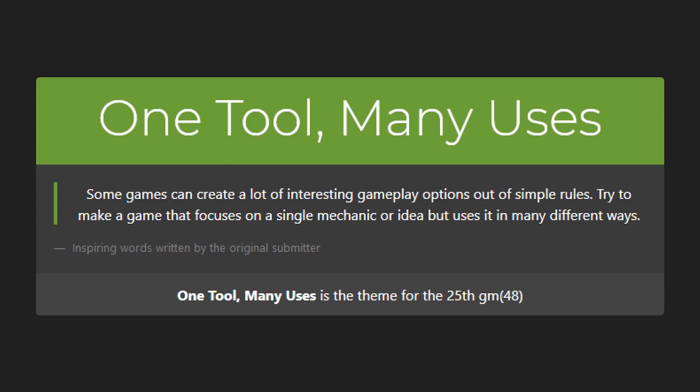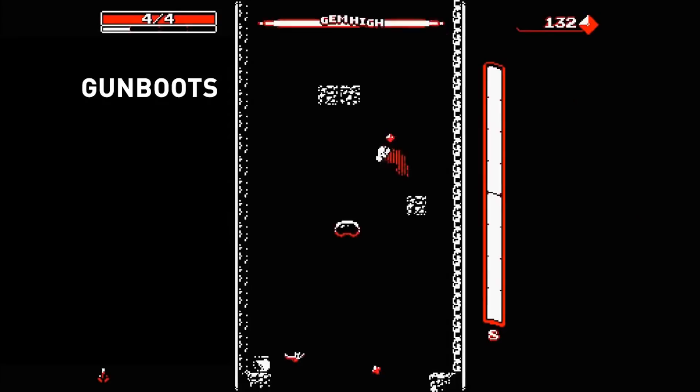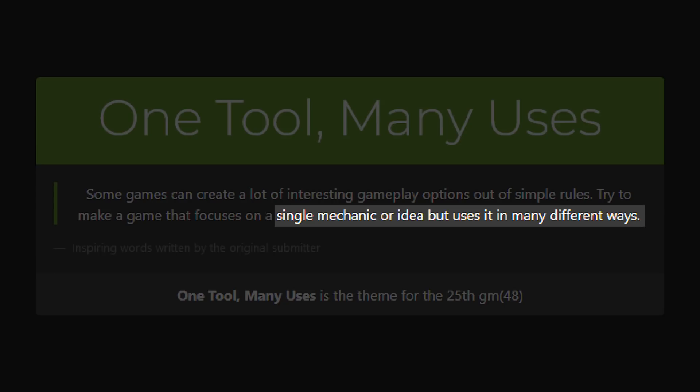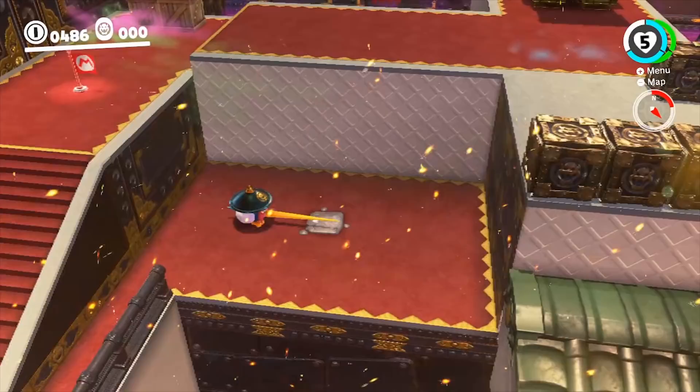The theme of the jam was 'one tool, many uses.' The first thing that always comes to mind for me with this theme is dual-purpose design, and specifically its use in games like Downwell. Mark Brown did an excellent video on Downwell and this design approach, which comes down to the elegance derived from single tools and mechanics that have many different uses. So this was the most appealing way for me to interpret this theme — a single mechanic with as many potential in-game uses as possible.